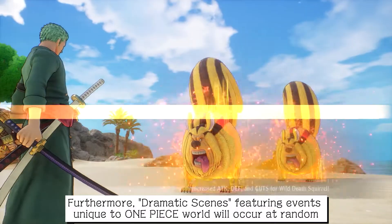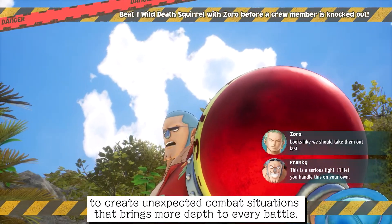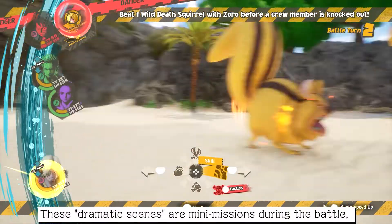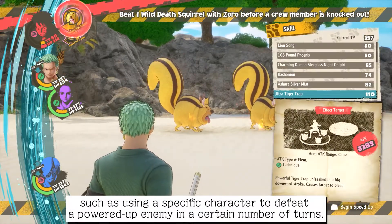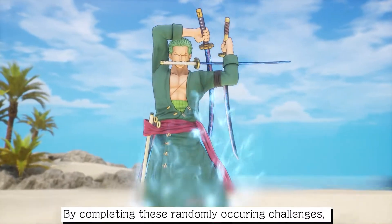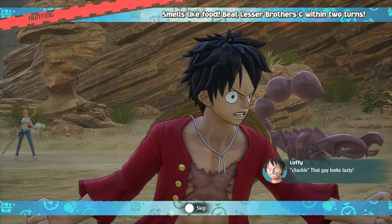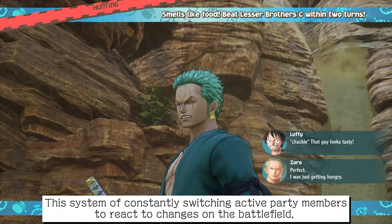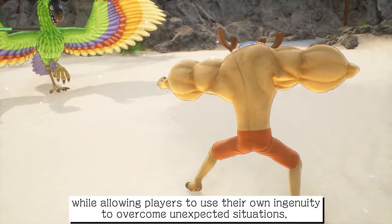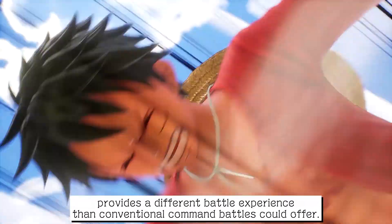Furthermore, dramatic scenes featuring events unique to the One Piece world will occur at random, creating unexpected combat situations that bring more depth to every battle. These dramatic scenes are mini-missions during battle, such as using a specific character to defeat a powered-up enemy in a certain number of turns. By completing these randomly occurring challenges, the player can gain a large boost to experience and rewards. This system of constantly switching active party members to react to changes on the battlefield, while allowing players to use their own ingenuity to overcome unexpected situations, provides a different battle experience than conventional command battles could offer.